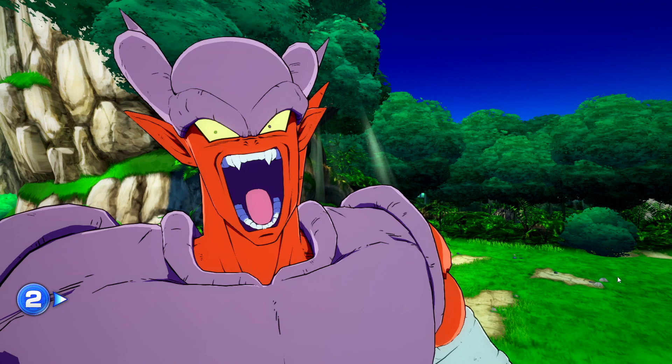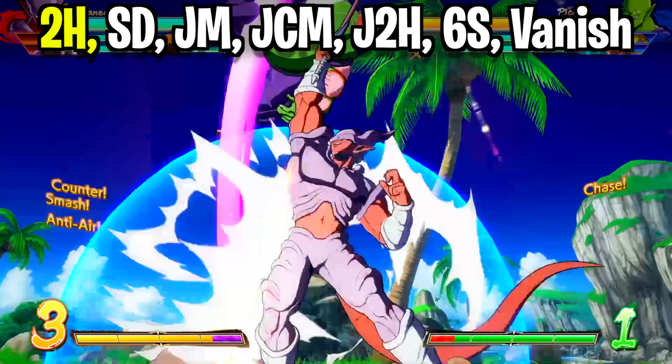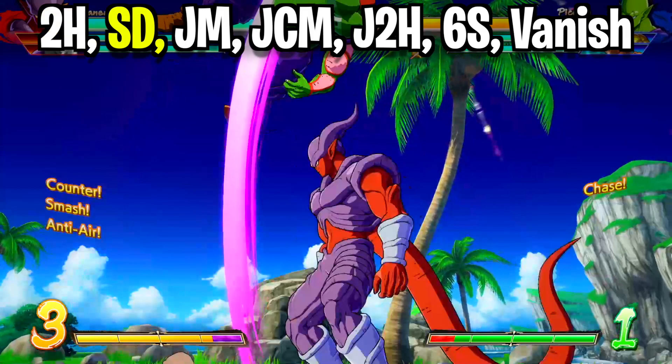For this, you're going to have your opponent's back right against the corner, and when they try to get slick and sneak in an air move, 2H them. From there, immediately catch up to them with a super dash.